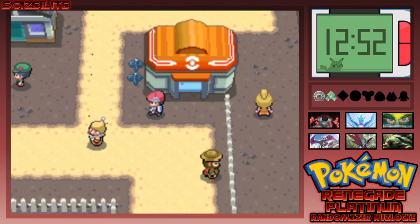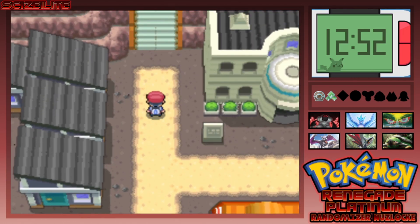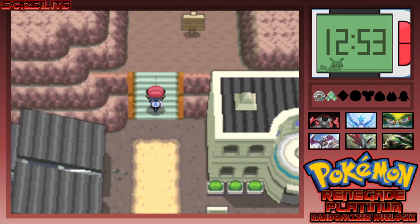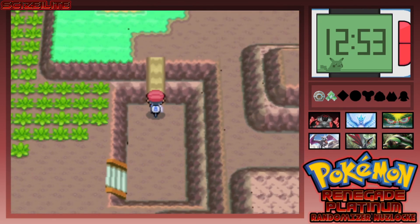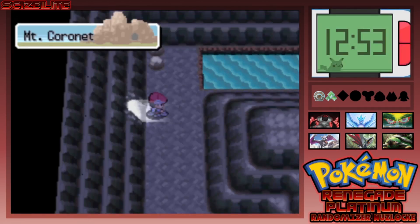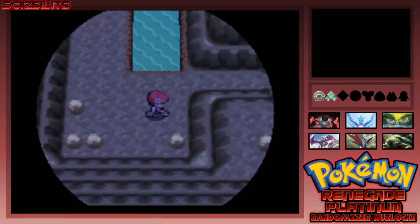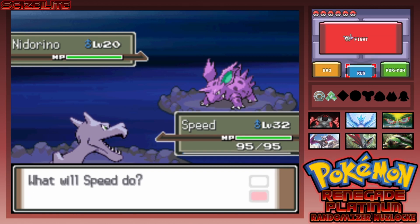I'm going to lead the party with Aerodactyl and let's try to get to Hearthome this episode — maybe even take on the gym. Let's not get stopped by any random rival battles like Dawn last episode; that was so random. We already have our encounter for here so this isn't a new encounter — it's just a Nidorino.